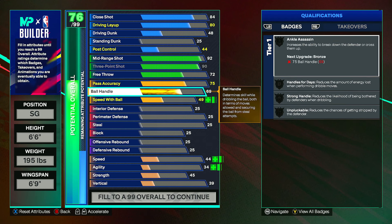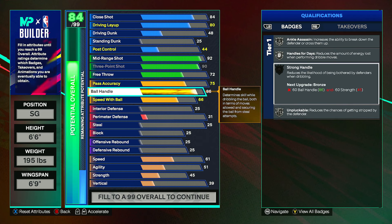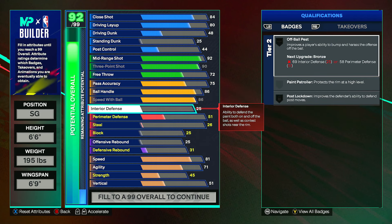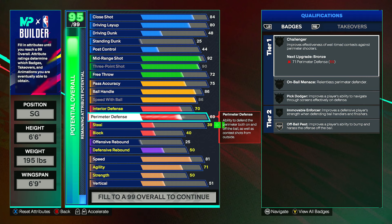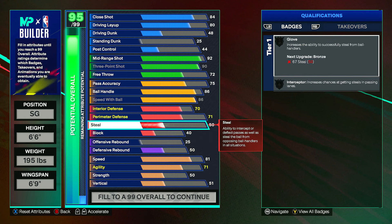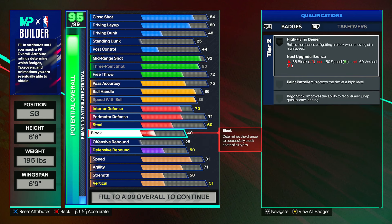For ball handle, put this up to an 86 — a primary ball handler build with Ankle Assassin, Handles for Days, and Unpluckable, all on silver. You'll get more badges once we get to the physicals. Speed with ball maxed at 86, so you can be the primary ball handler, get by people, cross people up. For defense: interior defense goes to 70, perimeter defense to 71 which gives Challenger, and steal to 60. Defense is really 80% skill and 20% attributes — you have Interceptor and a few badges on bronze, so no problem defending with some skill.